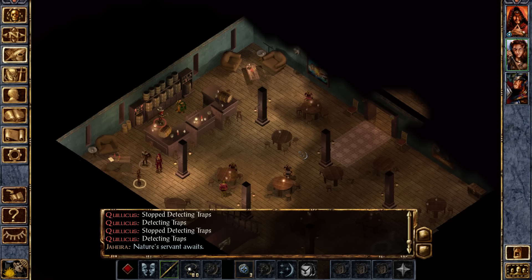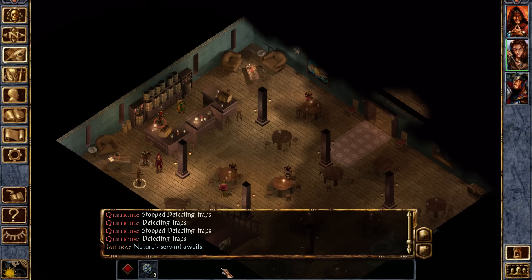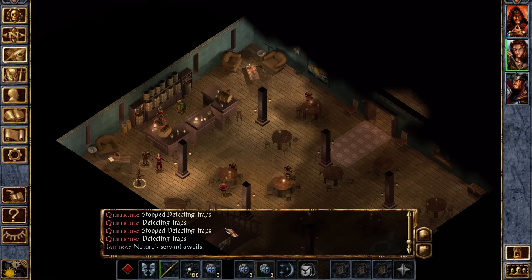Load that on your slot to make it easier to launch in the future. Cure Light Wounds in all the slots — that way it's easier to click.